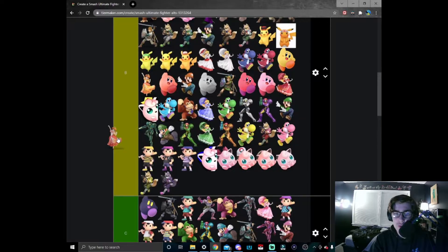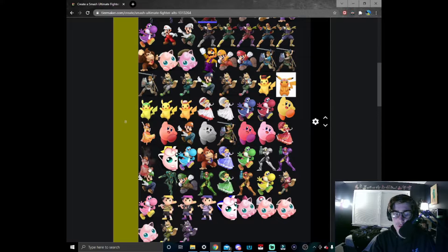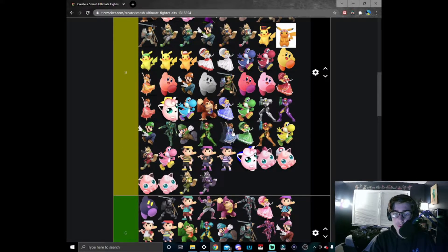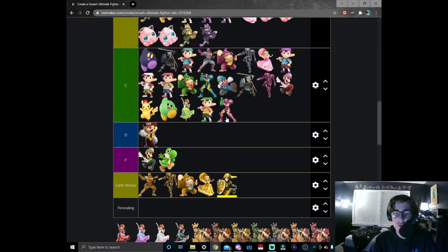Considering they're echo fighters, Peach's dress is a lot more vibrant than Daisy's in red, so I'm just gonna put it a little bit below red Peach. Blue Daisy — same situation; Peach's dress is a little more vibrant so I'm gonna put Daisy around the same area where Peach is.